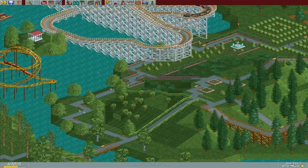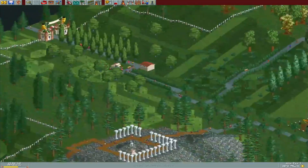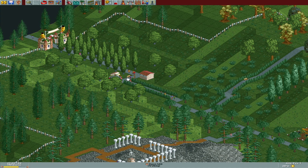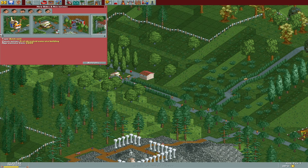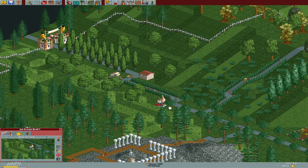Welcome back. The park is called Evergreen Gardens. We are starting to get some more people in here. We might build an ice cream stall. I'd like to keep as much of the green around as possible.